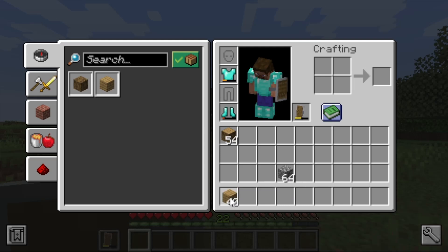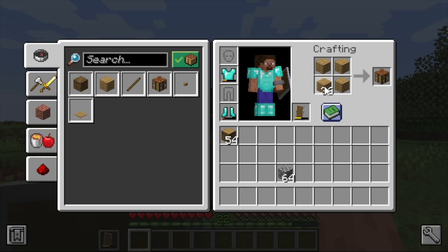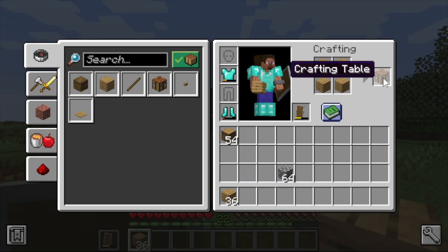Pick up the planks with left-click, navigate to the crafting input group. To place a crafting table you must fill each of the four slots of the two-by-two grid with one plank each — use right-click to place one plank per slot. That only uses four planks, so go back to the hotbar to drop off the remaining 36 planks.